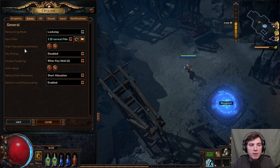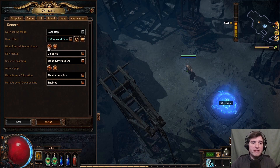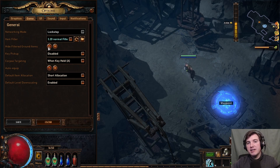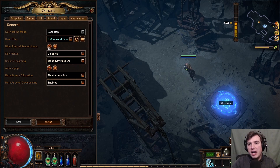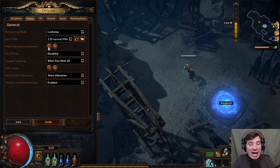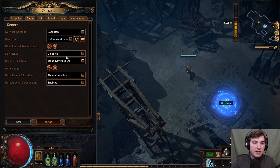Another option is 'Hide Filtered Ground Items' — I believe it's on by default, but if not, definitely turn it on. What this does is: the item filter hides certain items, and in the end game when hundreds of items are dropping, instead of all of them being shown only a few are displayed and the other 95 items aren't even rendered. This results in a massive FPS and performance increase, so absolutely enable that setting.